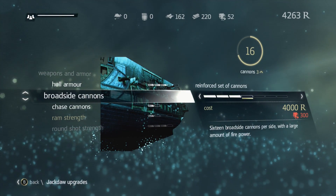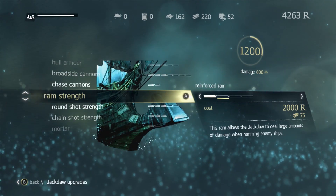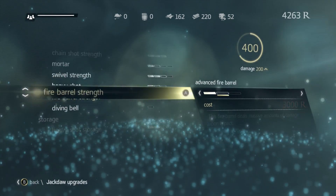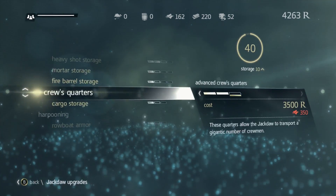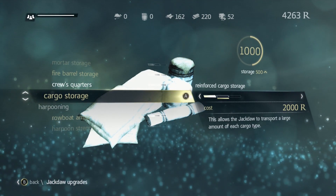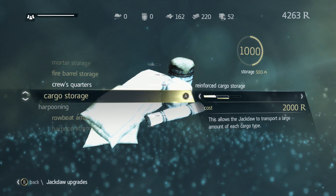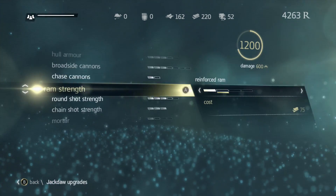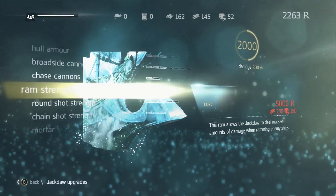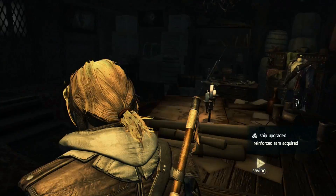Not enough metal at all for more cannons, and not enough metal for more chase cannons either. Looks like the ram is going to be the only thing really, or fire barrel strength, or more storage. Cargo storage might not be bad, but I don't know what my actual maximum storage is — I guess it's a thousand of everything so I'm nowhere near that. All right — ram strength it is, and let's be on our way.